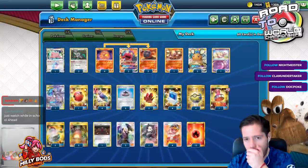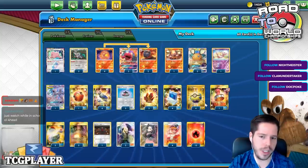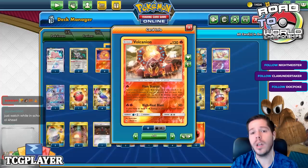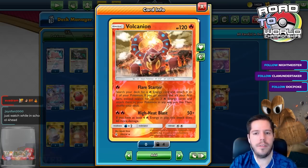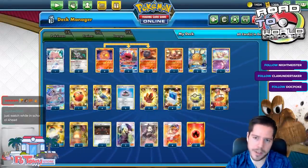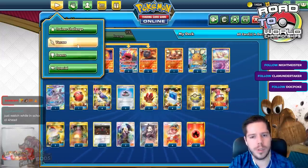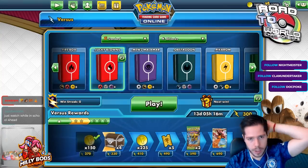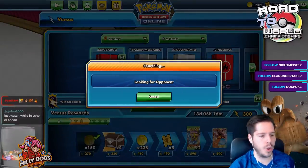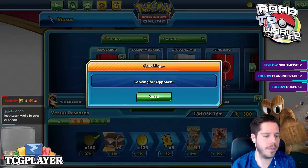We have Mew3 to help with different typing and to hit for weakness on other Mew3 decks, and also as a basic in case we run out of Macargo GX. We have Volcanion as another attacker and Flare Starter for when we go second. We have Welder, Marnie, Cynthia, and Deenace. We have Evolution Incense, Poké Combo, and Quick Balls to find what we need at the right time. Let's see what we can do with Macargo in this metal-dominated meta.